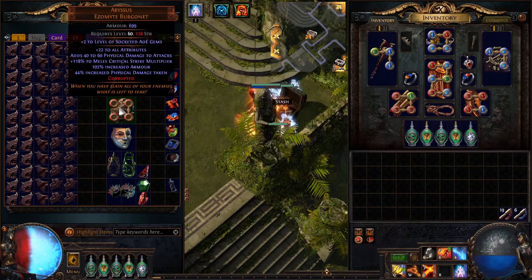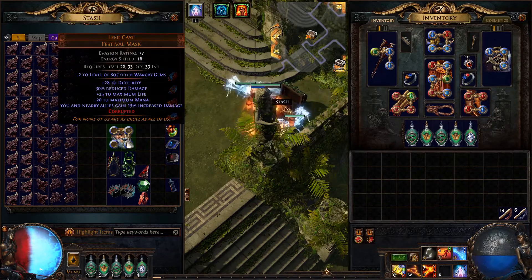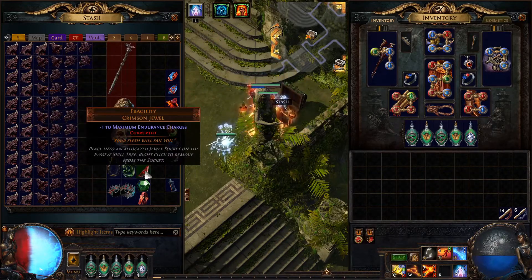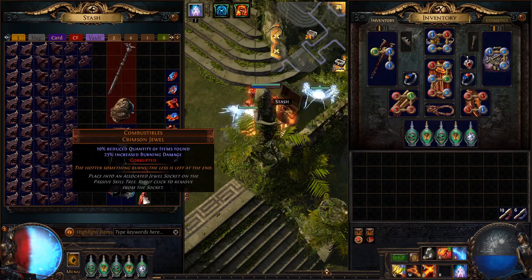Then you get different uniques — Vaults of Atziri has a really high chance of dropping uniques. You can even get ones that are already corrupted. Sadly the sockets are not optimal — if you could change the colors to level the war cry gems, or the links, that'd be amazing. You could get a bunch from there, and I got a bunch of different uniques like this, including a lot of these corrupted Vaal jewels that do different things.